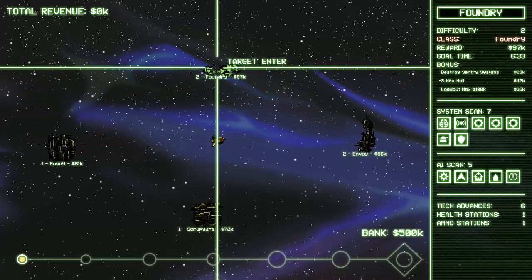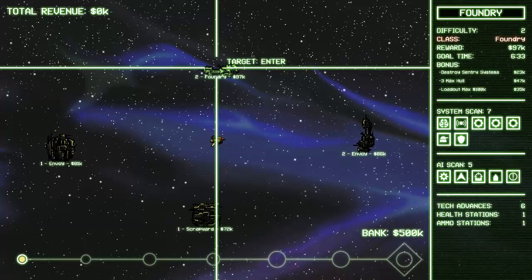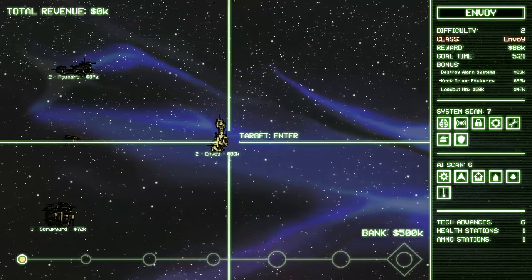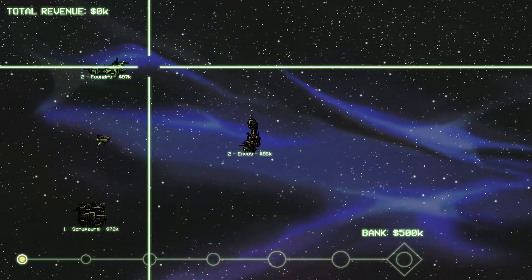We're going to pick a location. If we choose, say, this Foundry-class ship, it tells us a bunch of information on the right side of the screen. The difficulty is more difficult than those around it. It has a reward of $97,000 for clearing it successfully, a goal time of 6 minutes and 33 seconds, and bonus rewards for things like destroying all sentry systems, having no more than three maximum hull, and keeping loadout cost under $100,000. It also tells us what systems the vessel has, how many tech advances, health stations, and ammo stations are available, so we can judge what we're getting into.